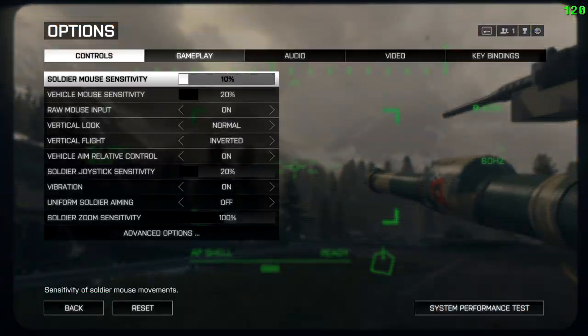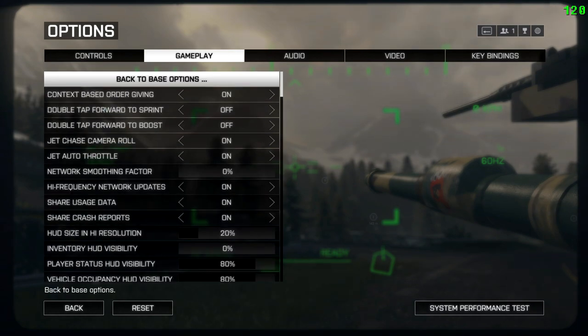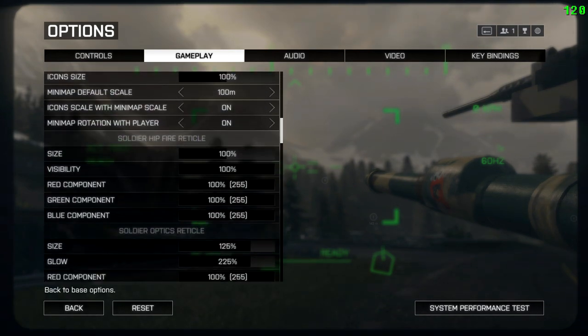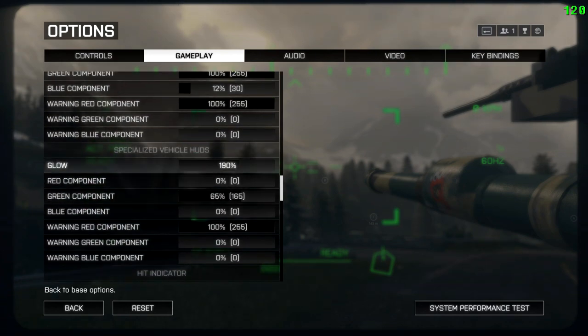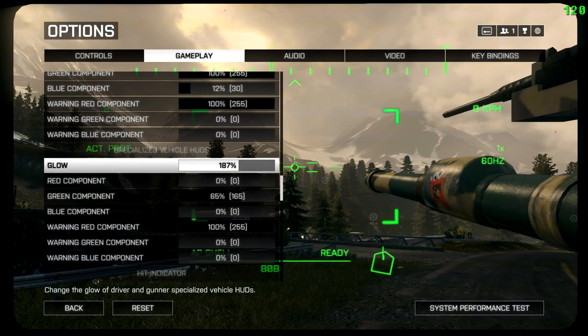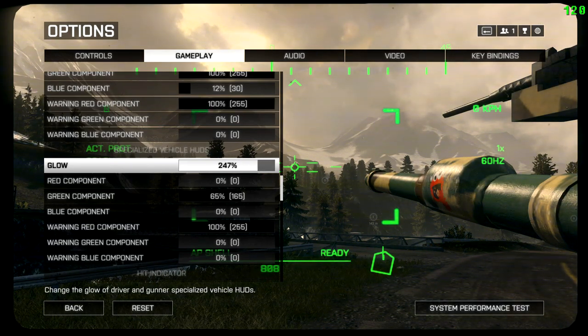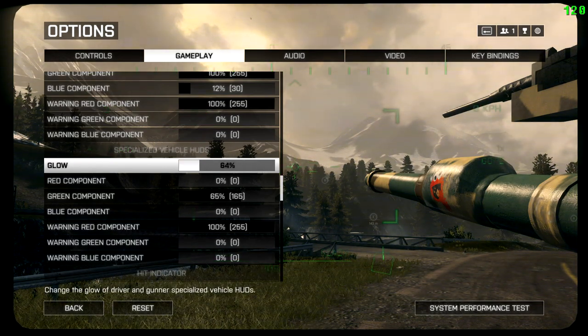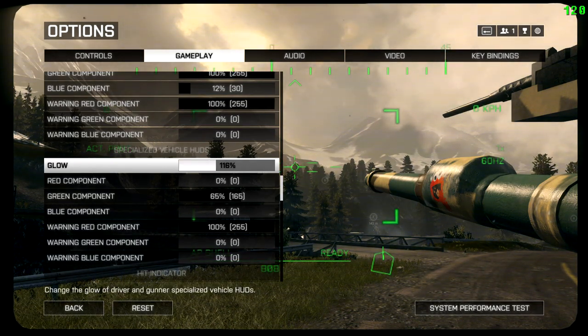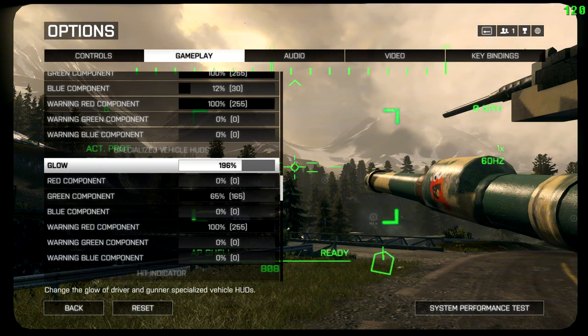We're going to hit escape, go back to options, gameplay, advanced options, and go all the way down to specialized vehicle, where we can start messing with the hit markers. Specialized vehicle HUDs — glow is roughly 190%. You could really tweak that, but as you can see it gets kind of crazy and blurry on the outsides. You could take it all the way down or mute it as much as you want. We run about 200% there.